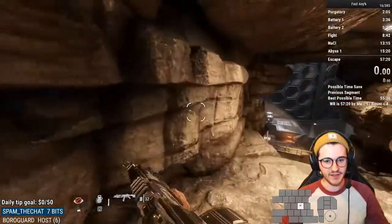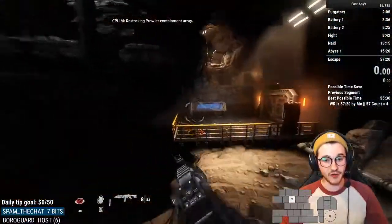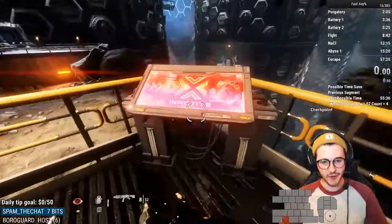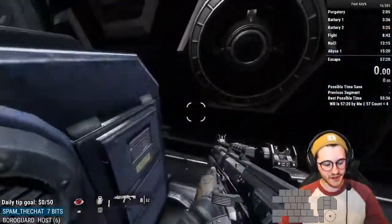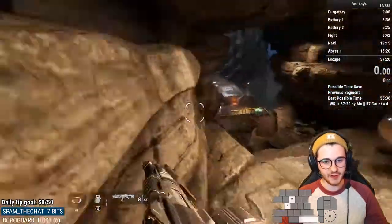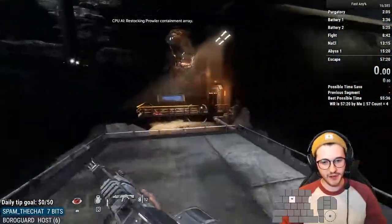If you get a slide right here, don't jump. You want to hold your double jump — get the slide boost off whatever you land on. Hold your double jump until you press the button, and then double jump, which brings you over here. This is definitely the faster way to go through here. Sometimes you land down here — that's fine, it's just a bit harder to work with.